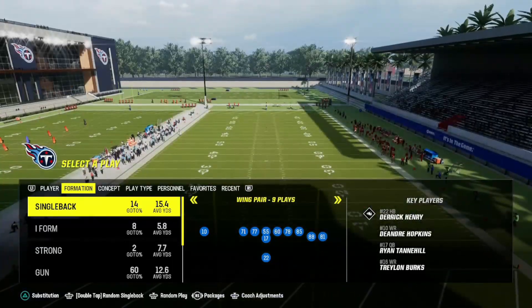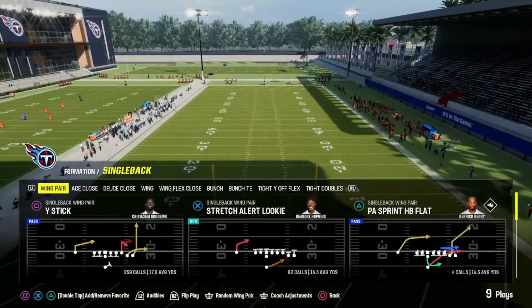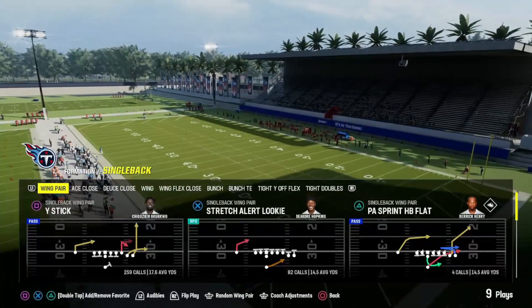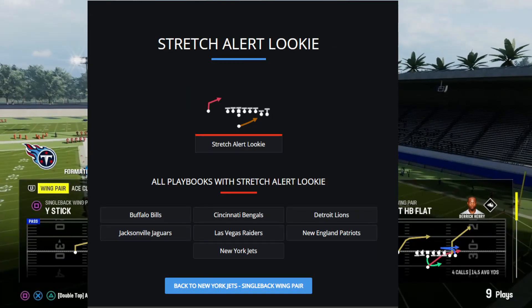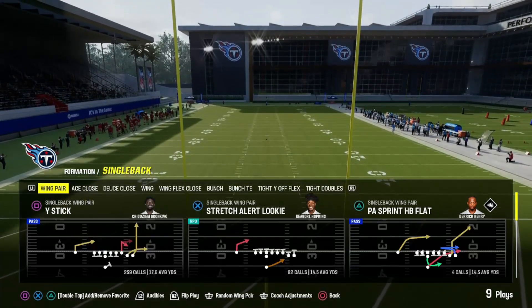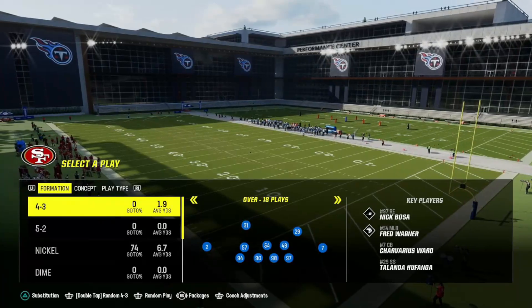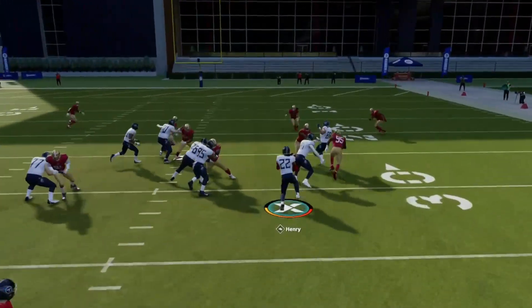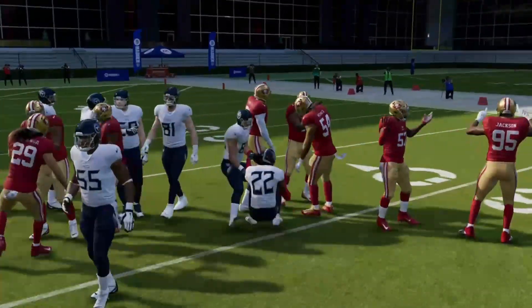This is a quick tip video on the best run play in Madden that you guys need to be using. The run play we're going to be talking about today is Stretch Alert Lucky, coming out of these playbooks specifically — the Bills, Bengals, and others. Take a screenshot if you are looking for it in your playbook. The play is Stretch Alert Lucky and it is an RPO play.